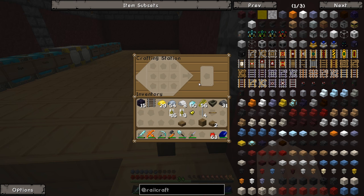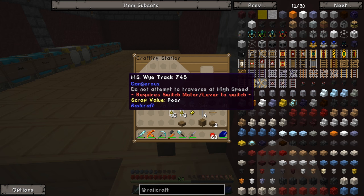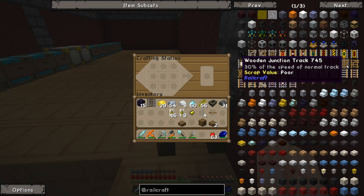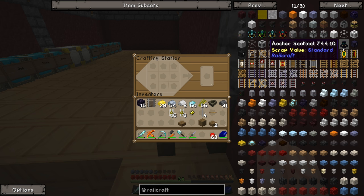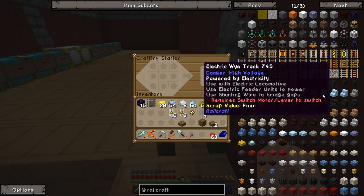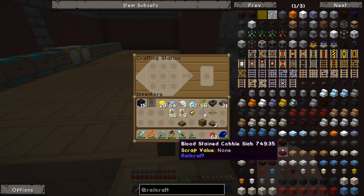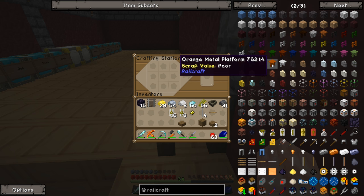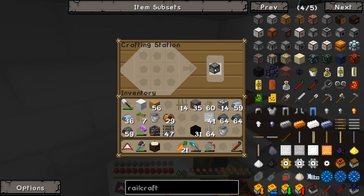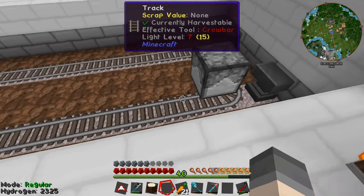Lewis has got the right idea, basically — the computer, once you get it fully upgraded, you can make stuff from it. Wooden Y track is 30% of the speed of a normal track — they're rubbish. There's a bunch of Railcraft stuff that's just decorative, like a smoker, metal platforms. Got an item loader done — place over track.